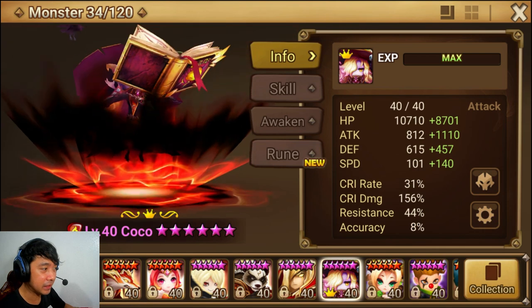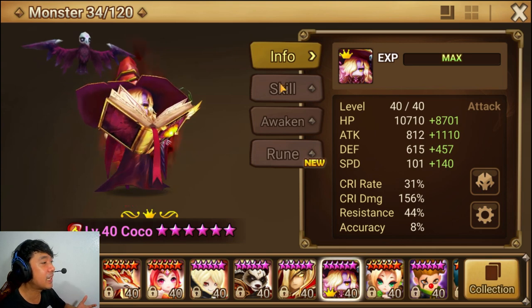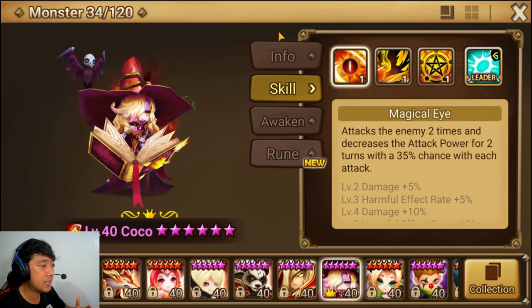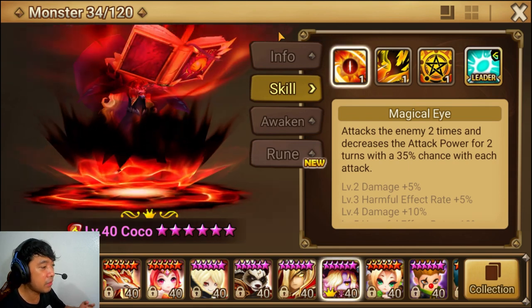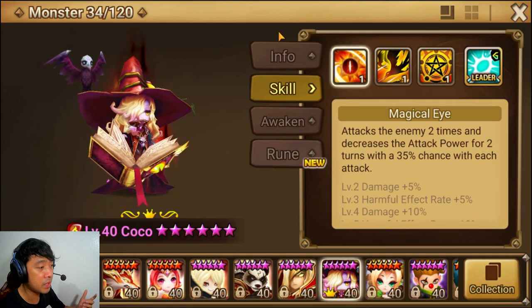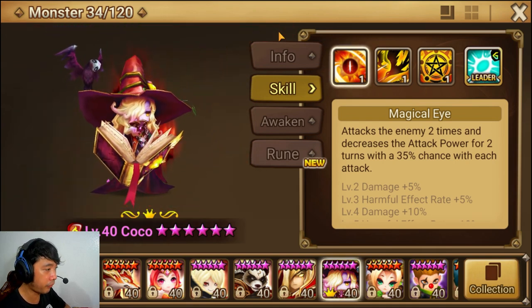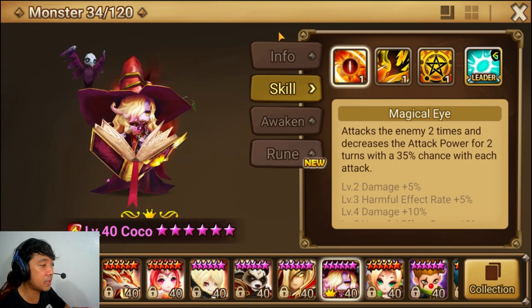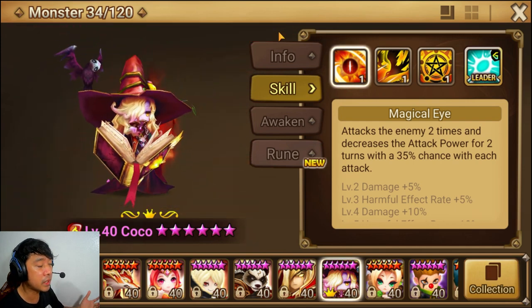She is an attack monster and her skills are really good. She has a single damage attack. Let's go over her skills and see her arsenal in the game. First, Magical Eye attacks the enemy two times and decreases the attack power for two turns with a 35% chance with each attack. This is an upgrade because of the 35% chance, which is really good in RTA and also in arena.